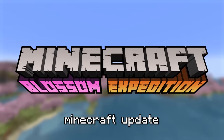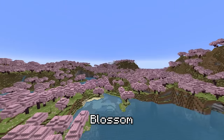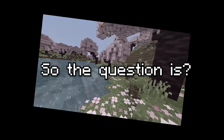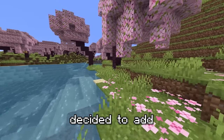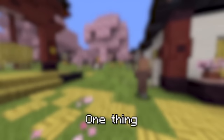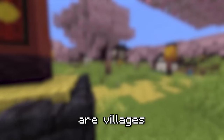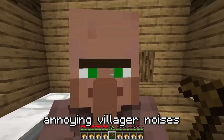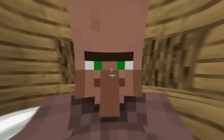In the new 1.20 Minecraft update there is a new biome, the cherry blossom biome, and it is beautiful but it feels empty. So the question is: what if Mojang decided to add more things to it? One thing that exists in some biomes are villages, which give those biomes literally life and annoying villager noises. Let's not forget about those.